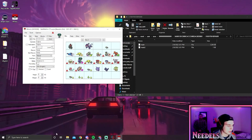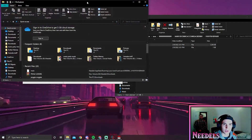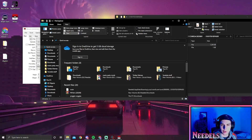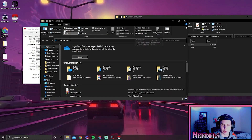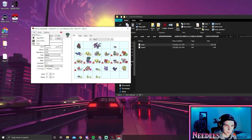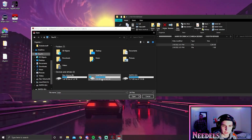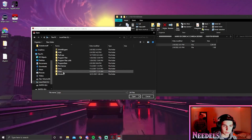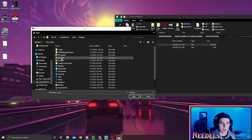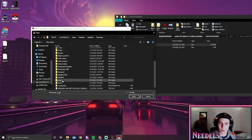Now that we have PKHex open, you're going to want to click on the file explorer. Go to View up here and click on Hidden Items — this checkbox right here. Before we move on, you just want to be able to see invisible folders on your computer. From here you're going to go to PKHex, go to Open, go to This PC, go to Local Disk C, go to Users, and the name of your PC. Mine is named Needles. You should see a folder called AppData — go to Roaming, and scroll down to Yuzu.